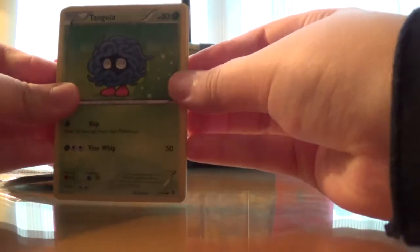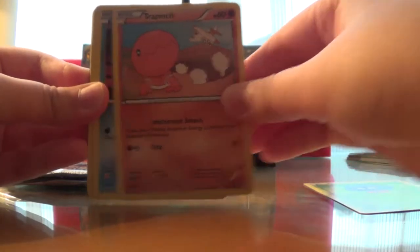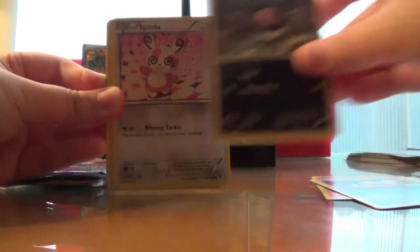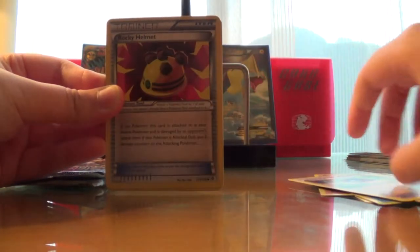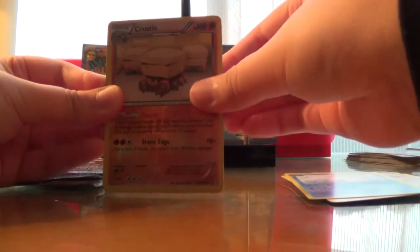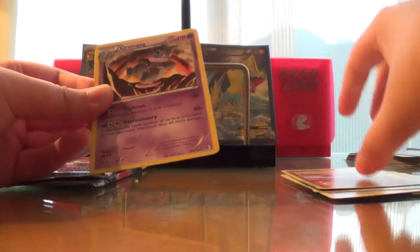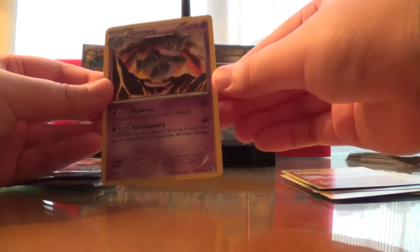We have a Tangela, a Trapinch, a Psyduck, a Vallaby, a Spindar, a Great Ball, a Rocky Helmet, a Swanna, a Reverse Crustle, and a normal rare Grampick.